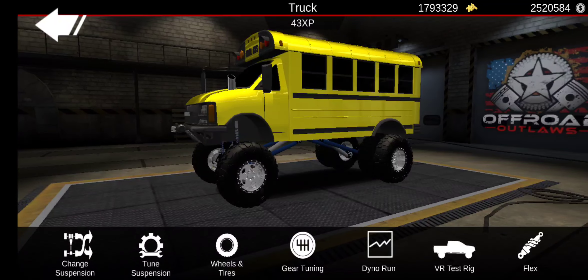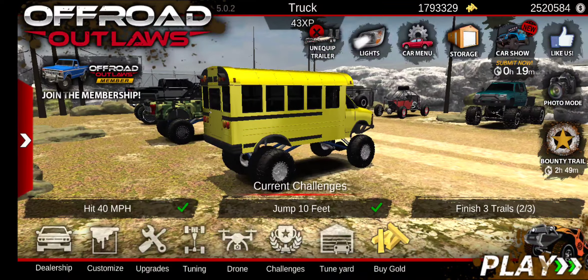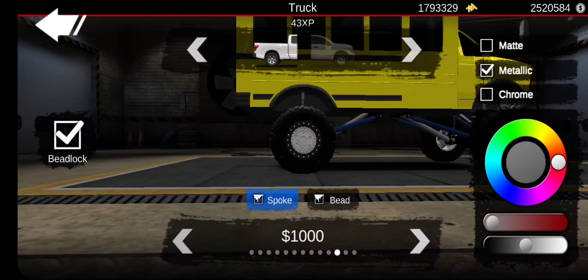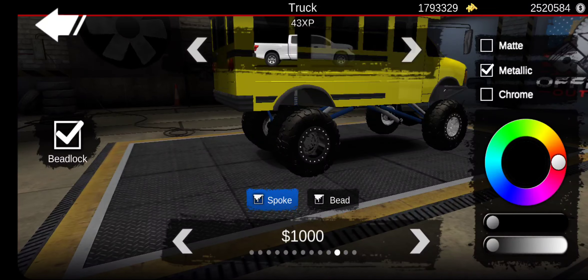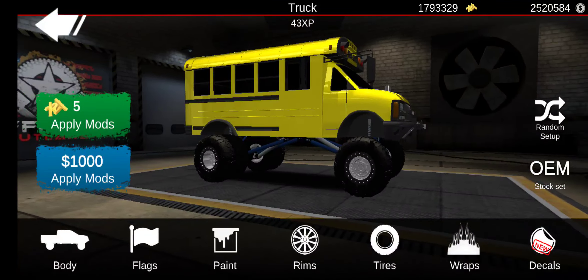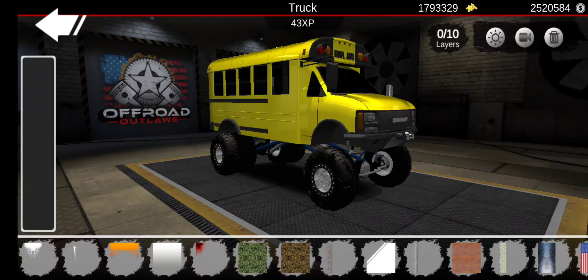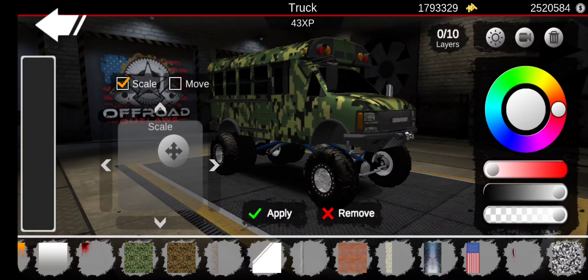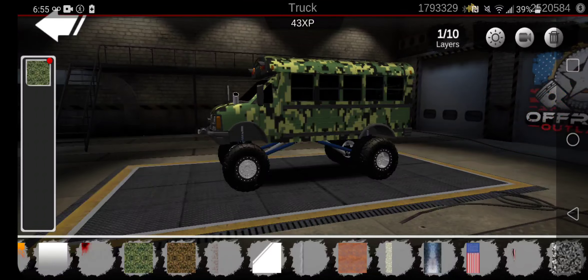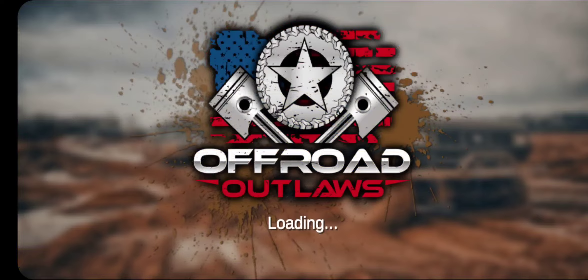I'm wondering if I should make it a mega bus. I like how this truck turned out — I kind of want to do camo, actually. Let's do bead locks in metallic black — actually metallic makes it pop out a little bit more. Almost forgot to change the front suspension rims too. I was thinking camo for a heavy duty look, but it actually does look really good as-is. Yeah, we're just gonna go with this — it's looking pretty awesome.